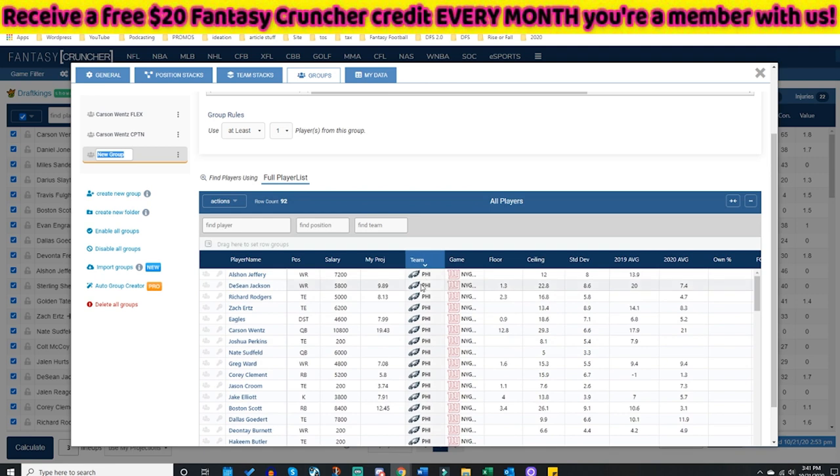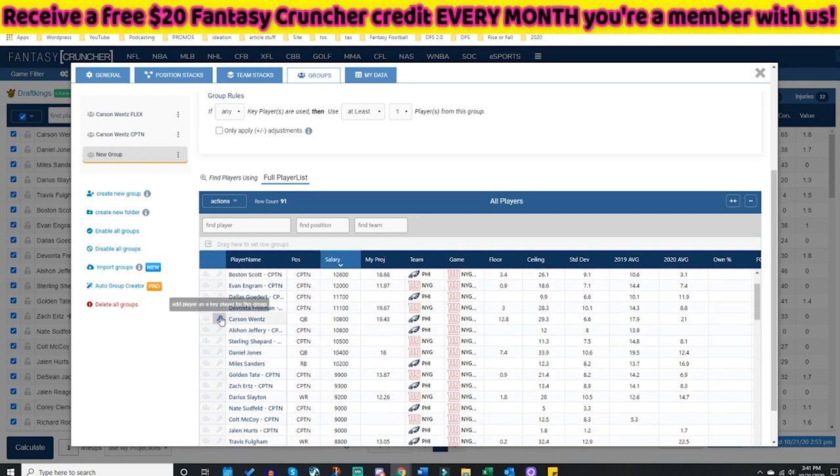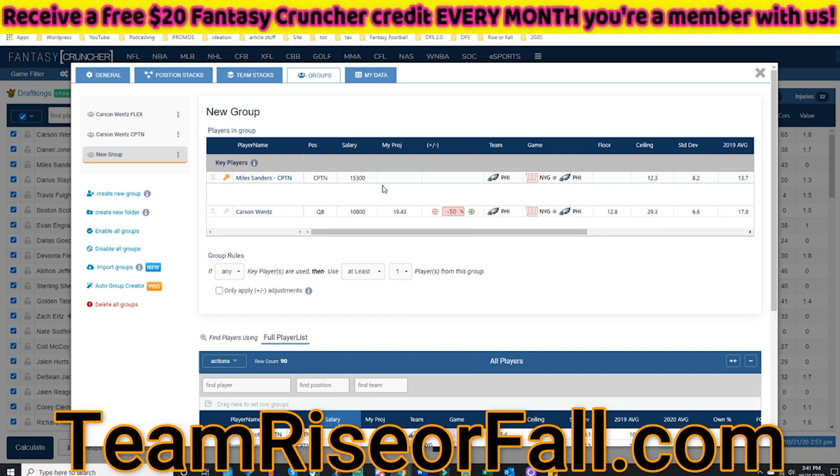You can also set it up in the opposite direction to ensure you don't get Carson Wentz when you think Miles Sanders went bonkers. If Miles Sanders pops up as captain — 130 yards rushing, two touchdowns — and Wentz only throws for 200 yards and a score, Wentz probably isn't in the nuts lineup. Miles Sanders locked in as captain means we're game-theorizing that Wentz didn't have a good game, so we give Wentz a 50% reduction on his 19.43-point projection.